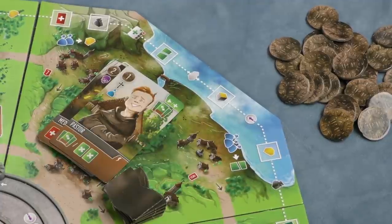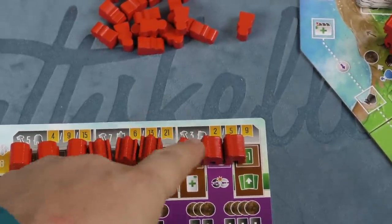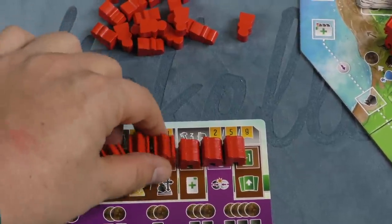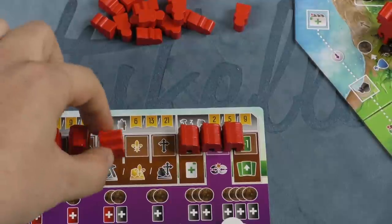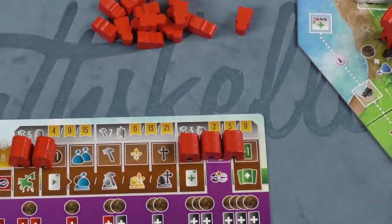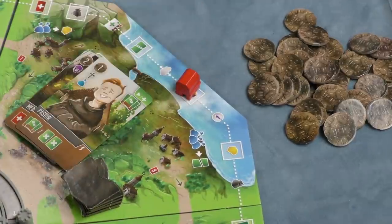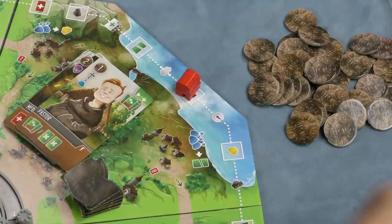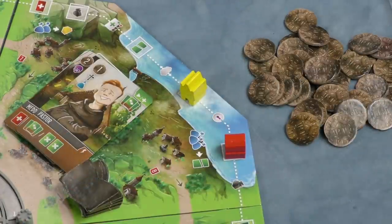Another thing you can do on the outside of the board is build a building. You need a certain number of building icons, then pick one of your buildings. Three-cost buildings need three building icons, five-cost need five, seven-cost need seven. At the end of the game you get points based on how many buildings of each type you've built. Buildings also give you special bonuses — for example, one gives you an extra hammer for building for the rest of the game, another gives you two extra bags when using the trade action. When you place a building on the board, you get whatever it says inside, and if another player has a building adjacent, both players get the actions listed between them.